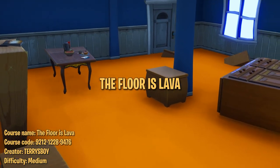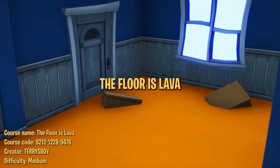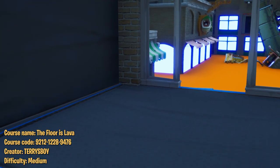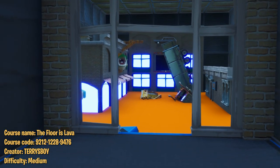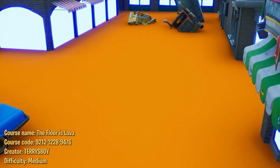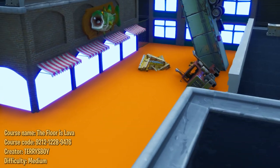The third course we chose is this parkour course themed after the game The Floor is Lava. There are eight levels in total, each with its own theme. Basically, the floor is lava, so you must parkour your way from obstacle to obstacle to get to the end of each level without touching the floor.